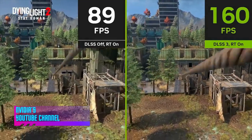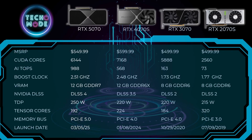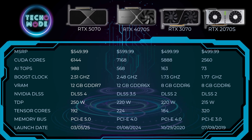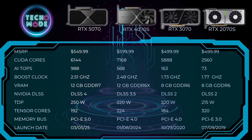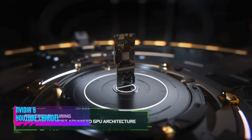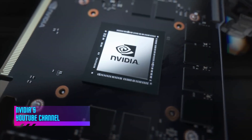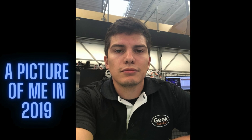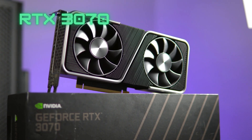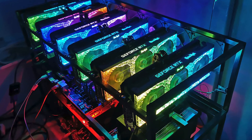With DLSS version 4 on the 5070, frame rates should be even better with the help of AI. Power usage hasn't increased a whole lot. The 5070 is using the newest PCIe 5.0. As for release dates, the 2070 Super came out about six years ago — 2019 feels like just yesterday. The 3070 came out in 2020.